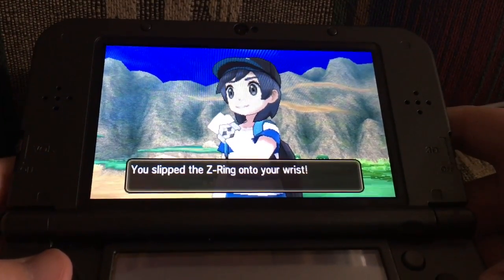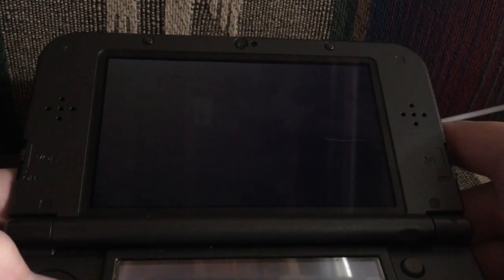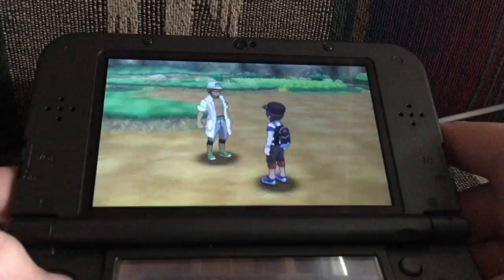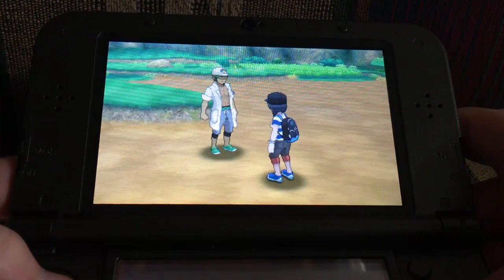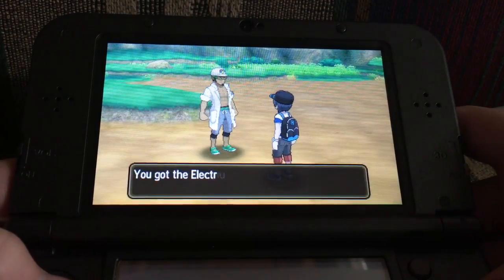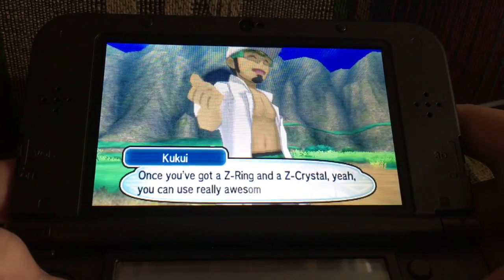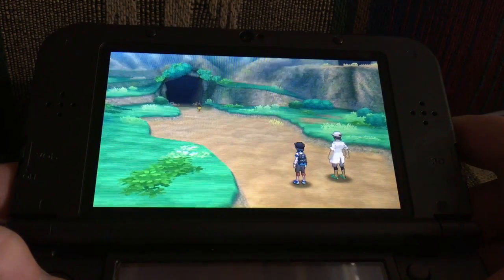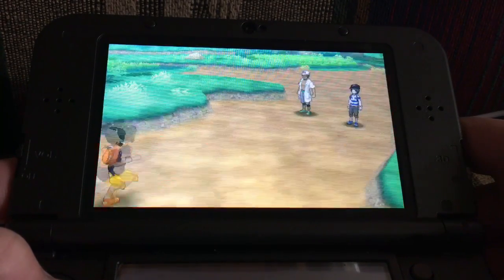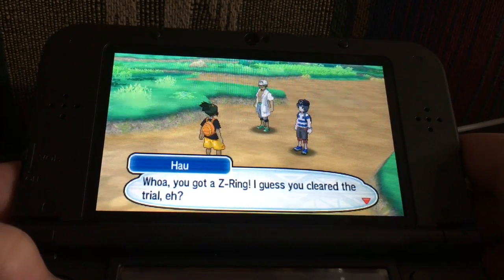The Z-ring. Is he gonna give us a Z-crystal? One more thing — take this Z-crystal too. Electrium Z. The Electrium Z. I wonder what that is. Whoa, you got a Z-ring — I guess we cleared the trial.